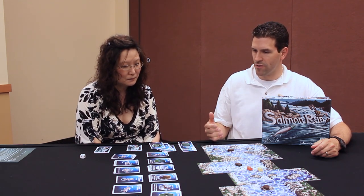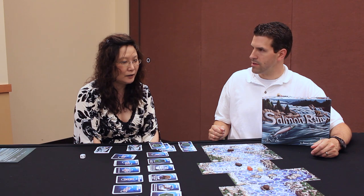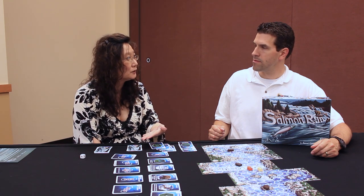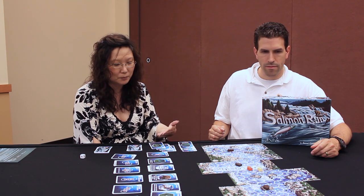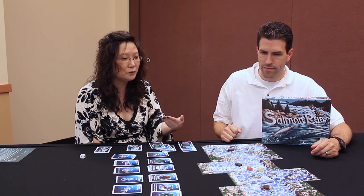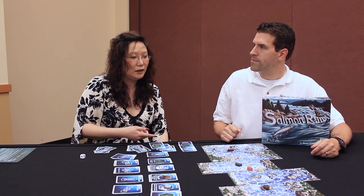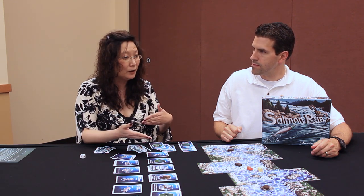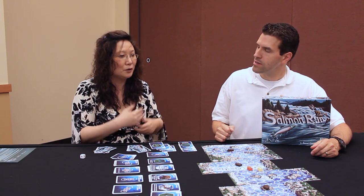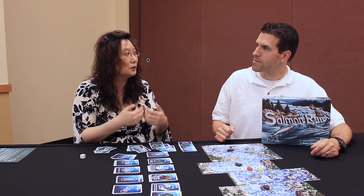There are a variety of different cards. You start with a lot of movement cards in your deck and one bear card. As you travel through part of your journey, the path you go will enable you to pick up additional cards. If you land on a spot with one fish, you pick up a single movement card. If you land on a spot with two fish, you pick up a double movement card. If you land on a rapid space, you'll pick up a rapid card.